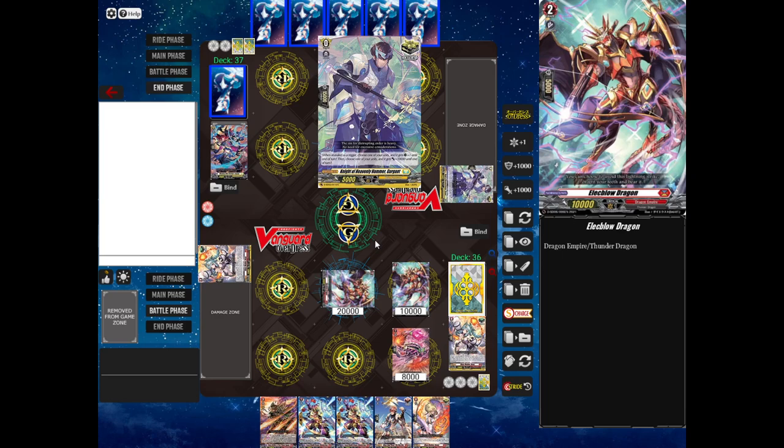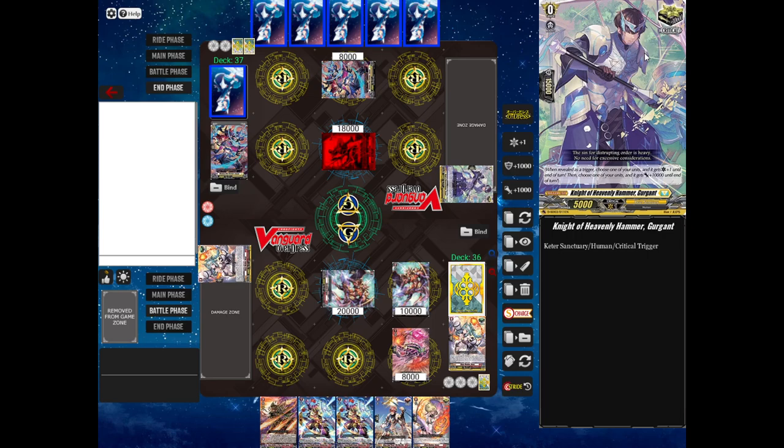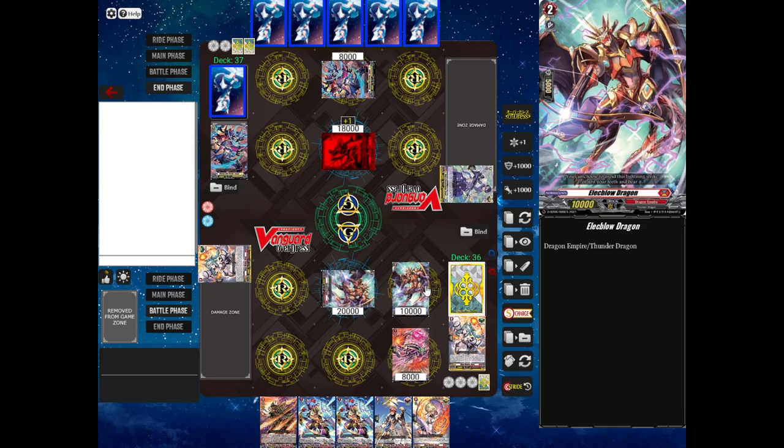Since the attack went through, my opponent takes a damage. My opponent got a critical trigger — that's cool. You give 10,000 power to somebody; obviously my opponent's going to choose the Vanguard. Normally, you would get to give an extra critical to somebody. This means that if your attack goes through, you'll deal 2 damage instead of 1. Technically the opponent does have to give a critical to somebody, but obviously if you're defending, you're not going to be dealing damage anyway, so it doesn't matter.